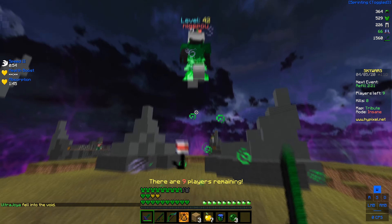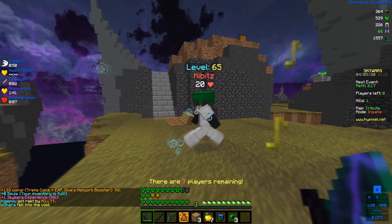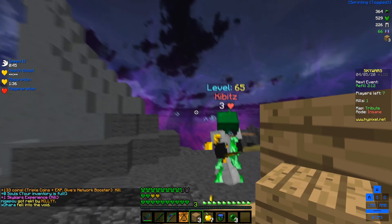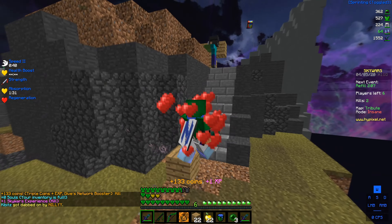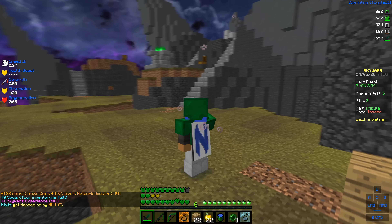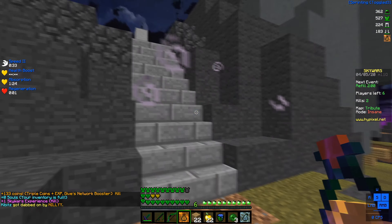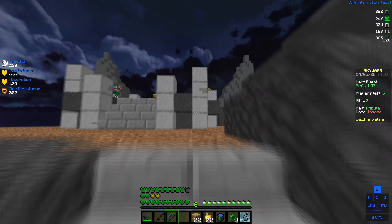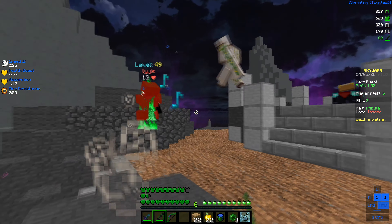When you first spawn, you want to right click the potato and then you get two extra hearts. If you get golden apples you should eat them, and then you literally have 28 HP — most likely more than anyone else in the game. Once you get to mid, you also want to spawn your golem so it can defend you. It's just so good. The golem is really good, super tanky obviously because it's an iron golem. Sometimes when you're bridging a zombie gets in the way, but the iron golem kills the zombies. The zombies are not good for me at all.